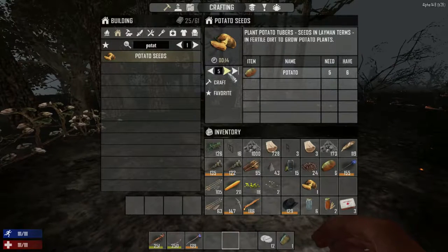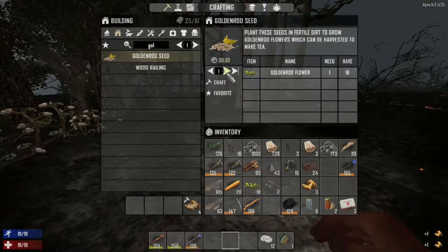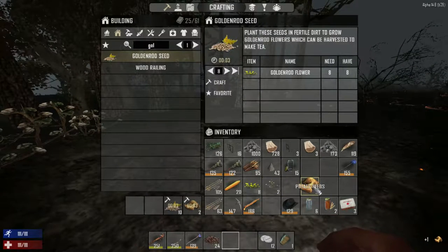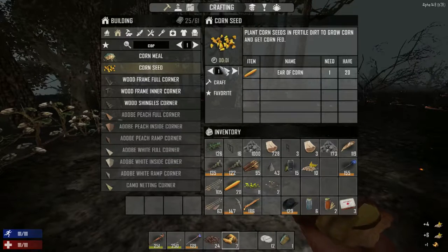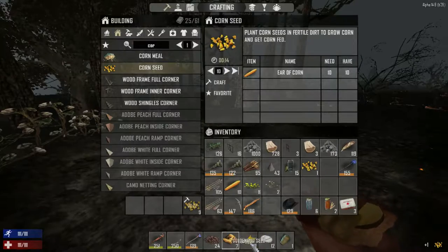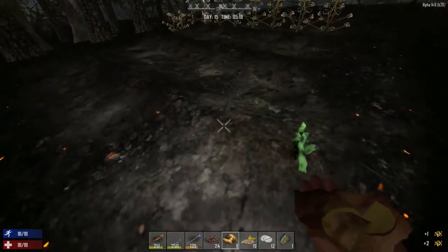We need to make potato seeds — let's make all of them because we need to increase supply. Goldenrod seeds, we want to make 10 of those. Coffee beans, we definitely want to plant those. Potato seeds — we need corn seeds too, 10 of those. Perfect. We got extra corn, just the way I want it.